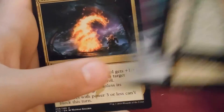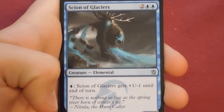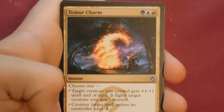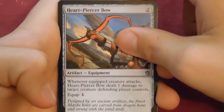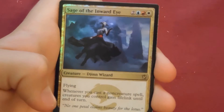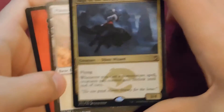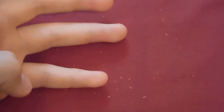The Windswept Heath is obviously a good one — that's about one fetchland per twelve packs. Pack: Sign in Blood, Temur Charm, Heartpiercer Bow, and the rare is Icy Blast — and a second foil rare: Sage of the Inward Eye. I guess you can get more than one foil rare in these boxes — though we thought it was always one foil rare.